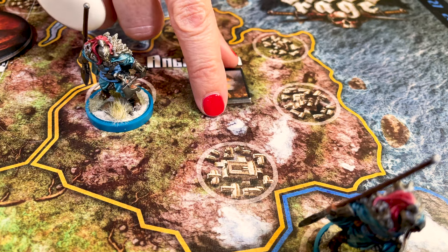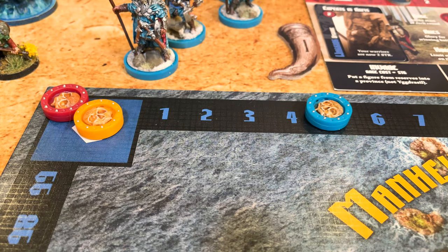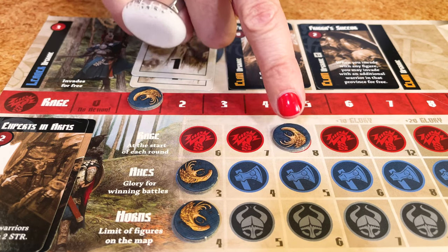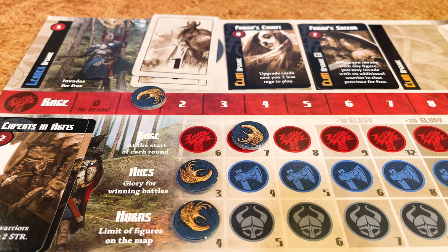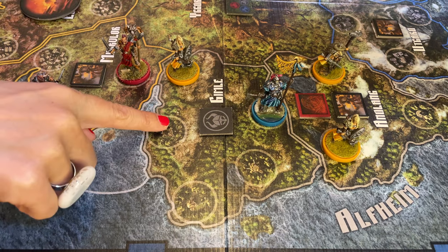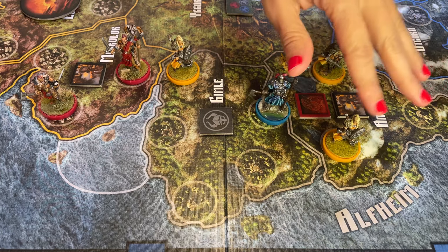Flip the pillage token, and in this case instead of upgrading a clan stat, you collect five glory points. Note that if you gain rage, you gain it for the next turn, not the rage you can use in this turn. You do not collect additional glory as there was no fighting involved. Now, if there's already another player in the province, or an empty village in the province, and other players in neighbouring provinces or fjords, you will have to call for battle to see if anyone else wants to join the fight.